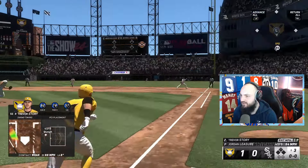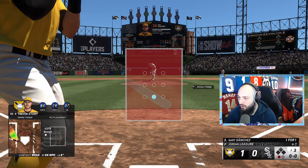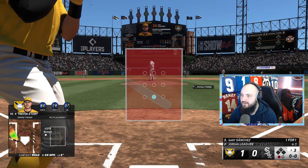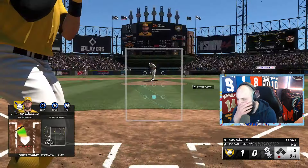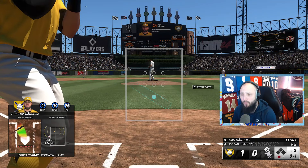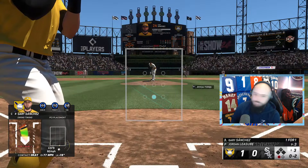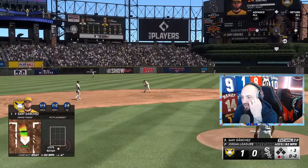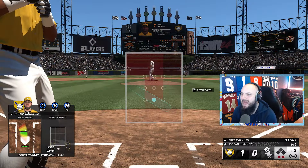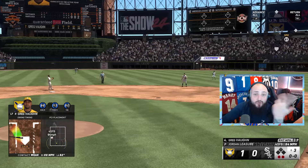Trevor Story gets a hit — though that was a bad swing on my part. Good job I only play on All-Star. Gary Sanchez up — let's send this to the moon. But I'm swinging at inside pitches I know are going to be balls. Then swinging at everything outside the strike zone — obviously he's going to throw outside the zone because I keep swinging there. We don't get the run.